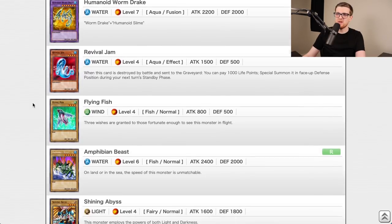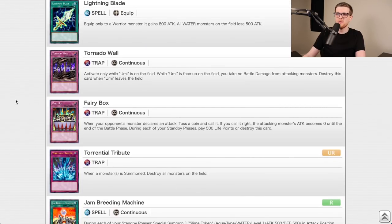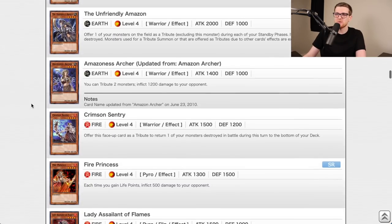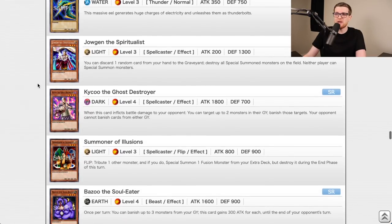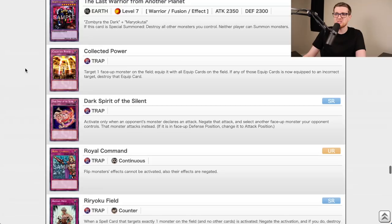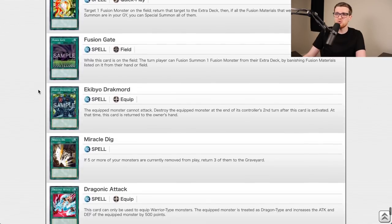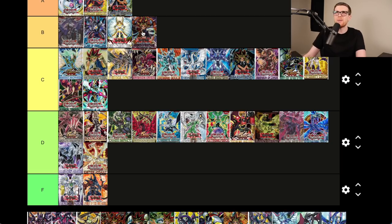Labyrinth of Nightmare — a classic set. It debuts the first Level 4 1900 ATK normal summon with no downside. We have Mask of Restrict, Dispel, Torrential Tribute — a staple still today — Card of Safe Return which is one of the most broken cards ever and should never come off the list, Jar of Greed, United We Stand, Mage Power, Bazoo, Dark Necrofear, Gilasaurus, Last Warrior, Skull Lure, Magic Cylinder. B tier — very impactful cards for the time.